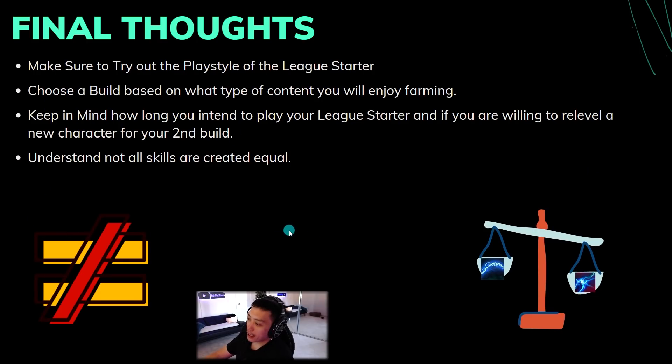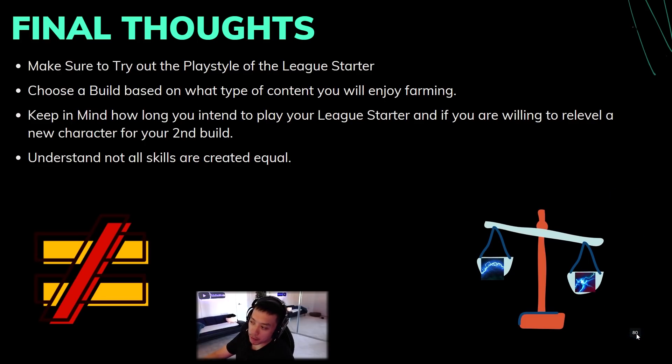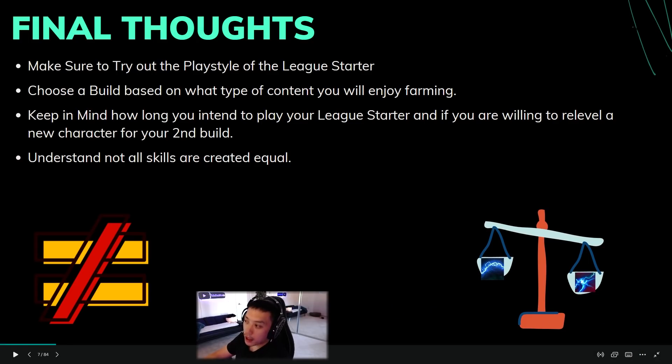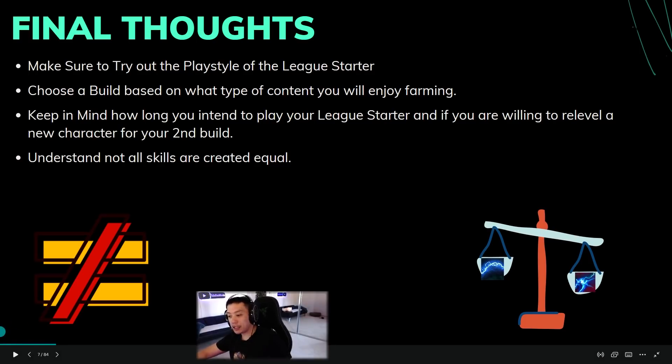I've played all these builds myself so they have my stamp of approval. Let me know in the comments which skills you want to see a build guide for. I'll be updating the Lightning Strike build guide and possibly making a DD Necro build guide. Thanks for watching — hope you find more mirrors, exalts, and Mageblood. See you next time!